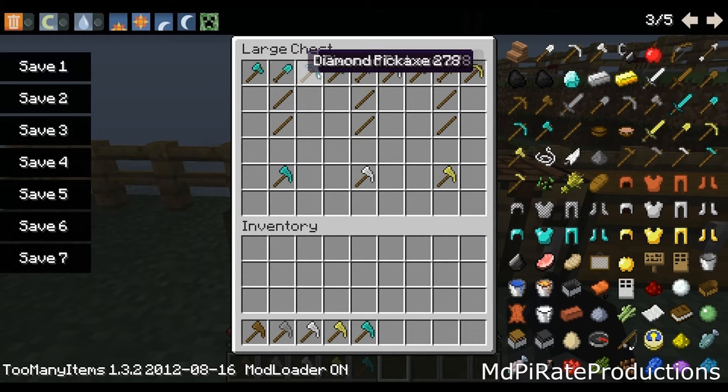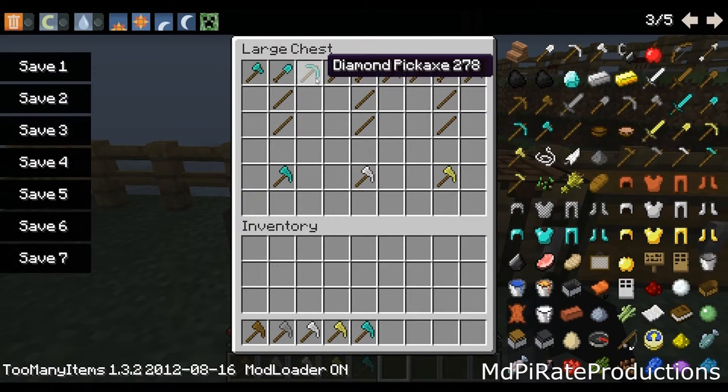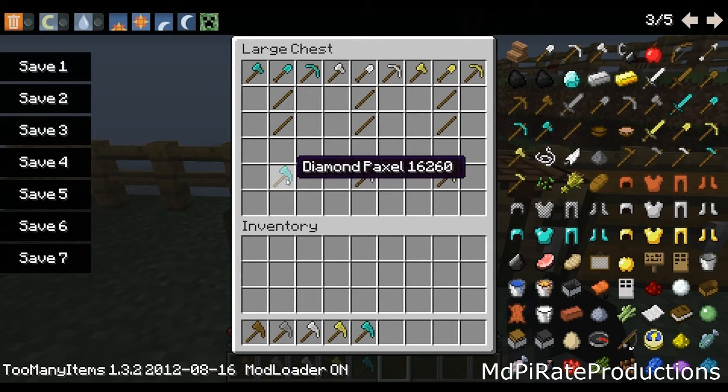What it does is — any ores will work, like your normal ones — you need an axe, a shovel, and a pickaxe, and then you make the Paxel. Rather than just being able to craft it out of diamonds and it being overpowered, you actually need the three tools. So it's more of a time-saver and inventory-saver if you're messing about in dungeons — it only takes up one space.